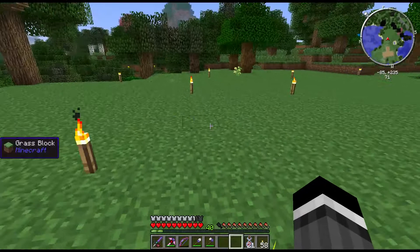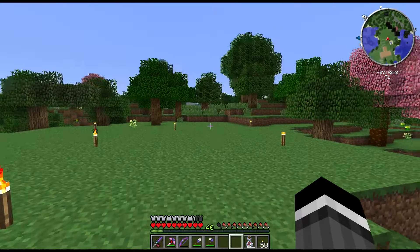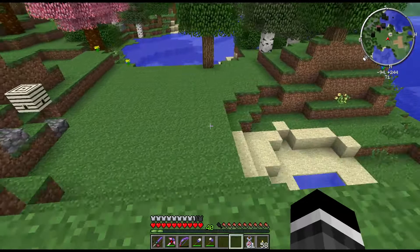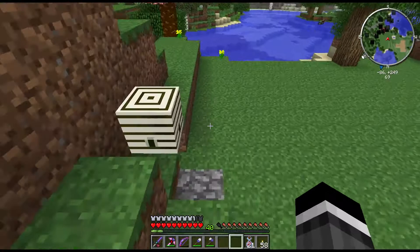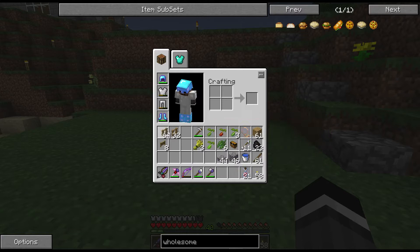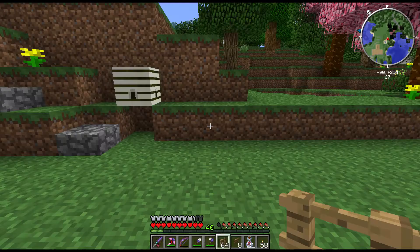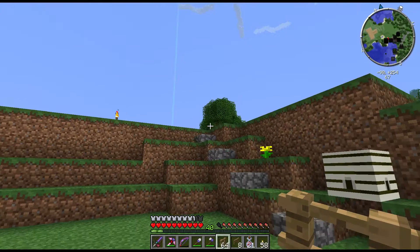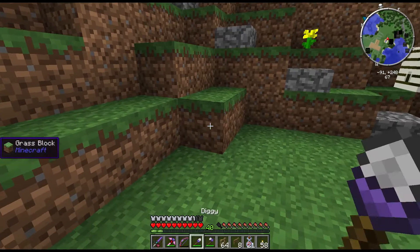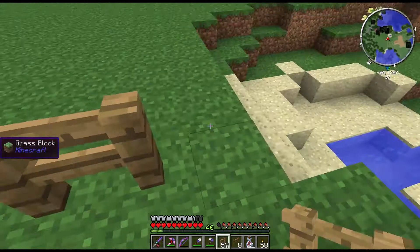I flattened a bunch of this out — there was some water here and quite a bit of sand. I dug all the sand out, put a layer of dirt back down on top, smoothed it all out, took kind of a layer off over there for a bigger area. I filled in a little bit more here and put some stairs in place. I'm thinking I might put a little area for some animals down here.